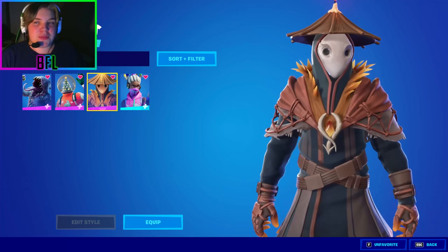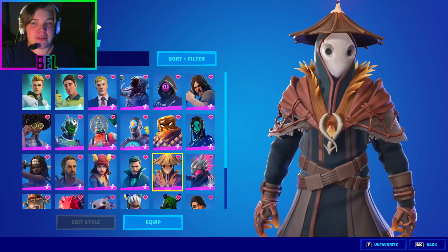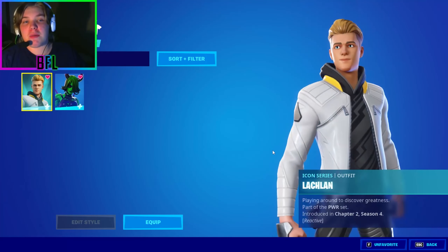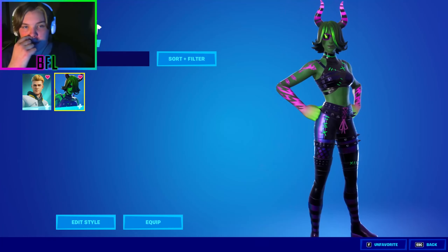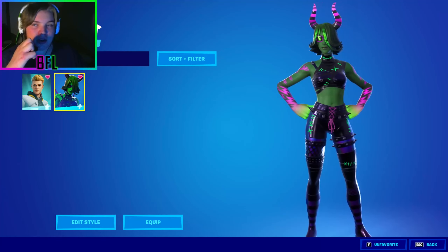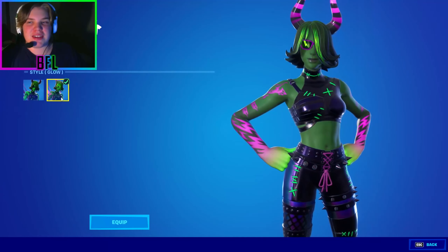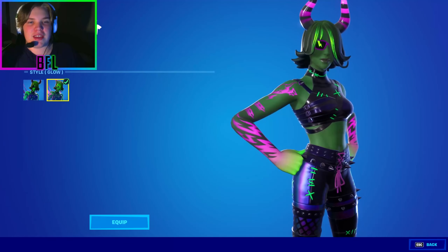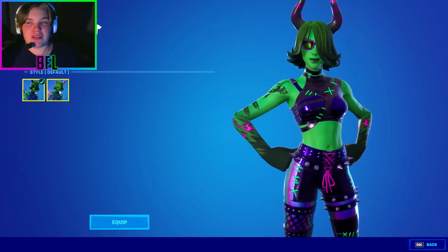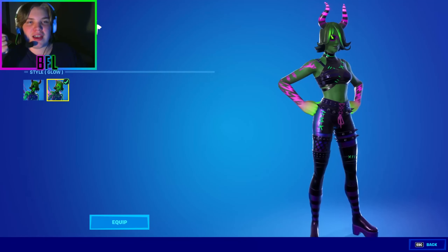My second favorite from Season 4 is probably one of my favorites from the entire chapter — Ravina. She was a Halloween skin from 2020. I really like the vibe she gives off, especially at night when she glows. There's something shiny about her I really love, and I honestly wear her even outside of Halloween.